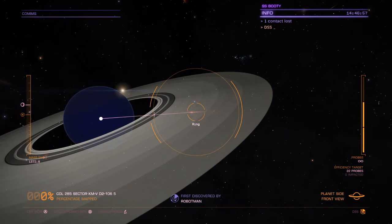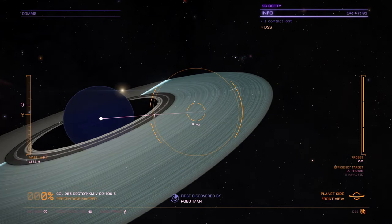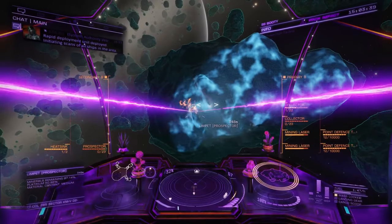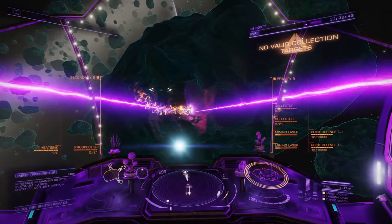You'll want to have a detailed surface scanner on board as well, as this allows you to probe planetary rings to find hot spots. This helps you locate specific minerals and decide where you're going to spend your day mining. Finally, it should go without saying, but you're going to need at least one cargo rack to store your minerals once they've been refined.